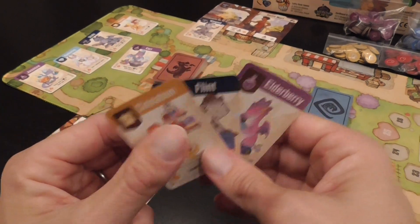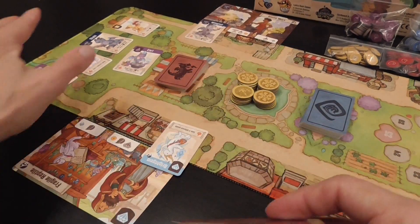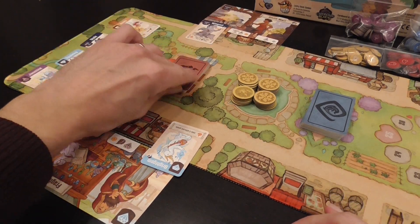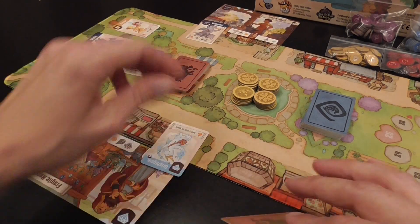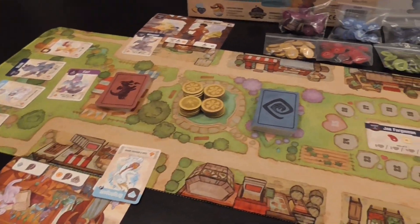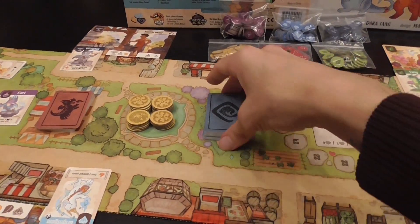So we're gonna have these dragons, they're gonna come from our hand, and then also using game effects we can acquire more from the supply. When one is taken, then another one comes from that deck. Here we have another deck of fancy dragons.